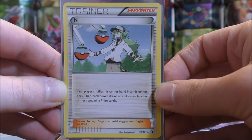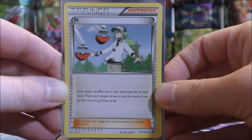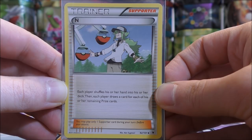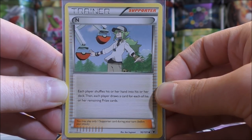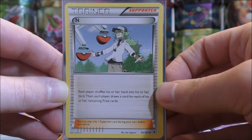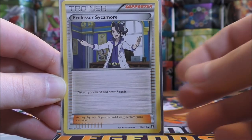N can also be used if you know that your opponent has cards they want to use in their hand — maybe they used something like Magical Ribbon on Sylveon GX and put three cards they want into their hand. You can then use N to have them shuffle those cards back into their deck. You can also use this card later in games; specifically if you're losing you may want to use N to make your opponent get only one or two cards if they're ahead with just a couple of prize cards left. Later in games if you are winning, this card is not very useful.